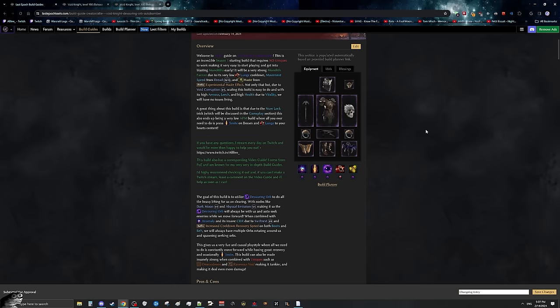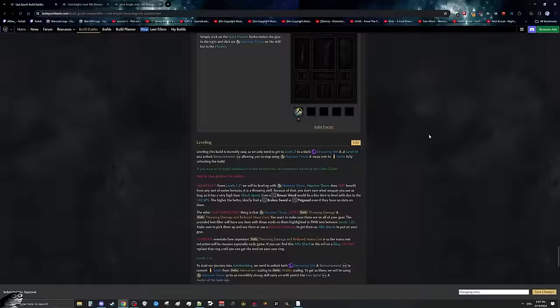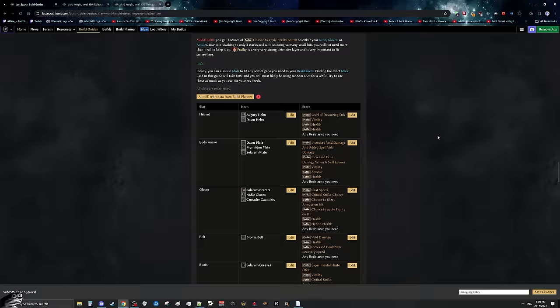Next thing we should talk about is the written guide that is going to come with this build. In the description below, I will have a link to Lazy Epoch Tools, and on this website I have made a whole Wikipedia article for Void Knight Autobomber. This is going to basically go over everything we're going to be going over in this build guide, except it's going to be in a written format — so if you prefer to read everything, I would encourage you to go there.